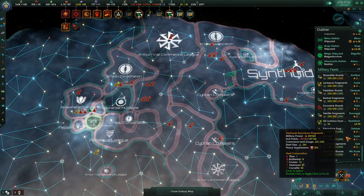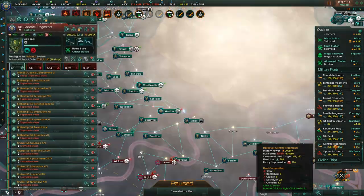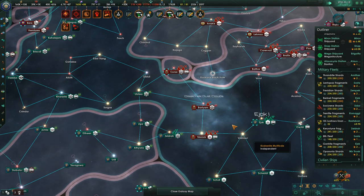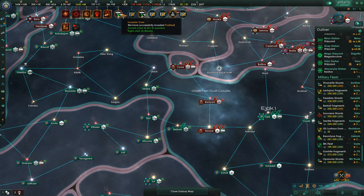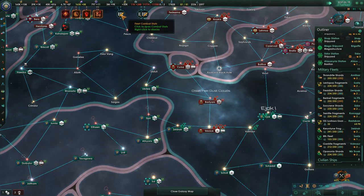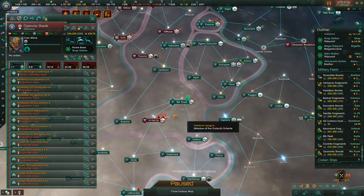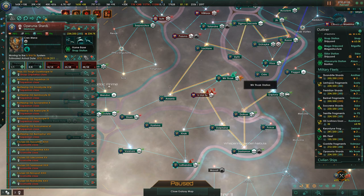Carantine, Lentipaz — those are both exactly where they're supposed to be. 8th Fleet is reinforcing over there. They're jumping in more ships over here, so this is where they're trying to punch out. But they're going to have a hard time with it. The Operunia Shards are of course heading over this way — we're FTL inhibited.